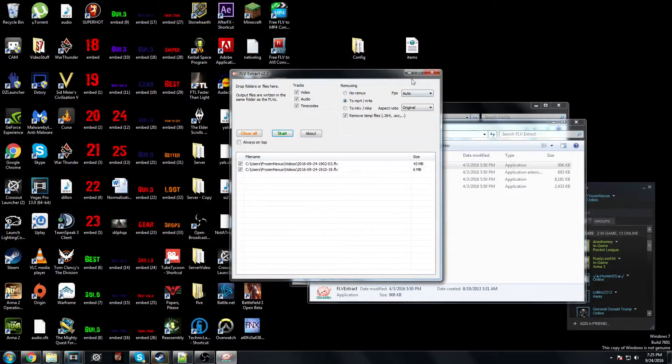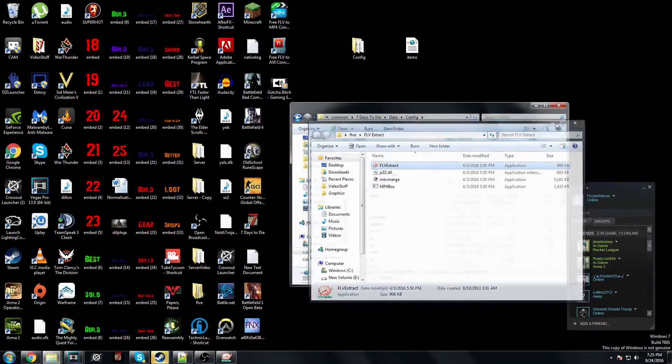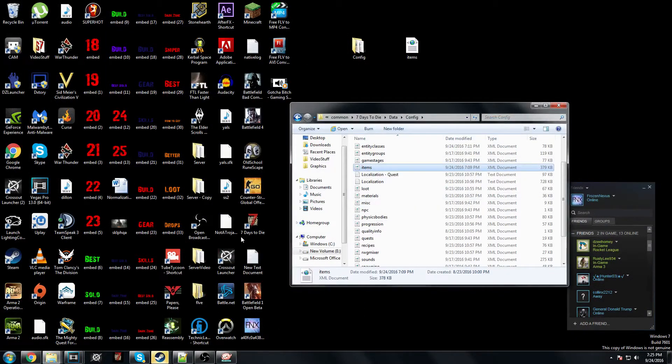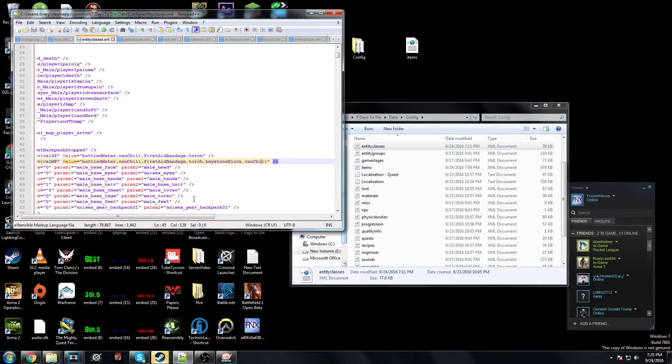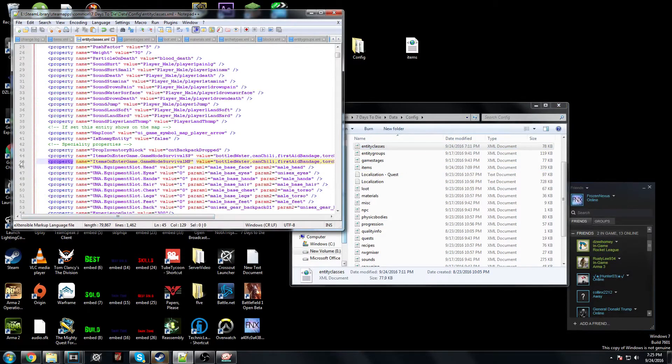I'm back on my desktop. This is filmed after I filmed the next clip — I looked back and didn't do a great job explaining it, so I'm doing this again. First of all, you go into your config folder — I show you how to do this in the last video — and you're going to want to go to entity_classes and edit that with Notepad++. You're going to go down to line 45.